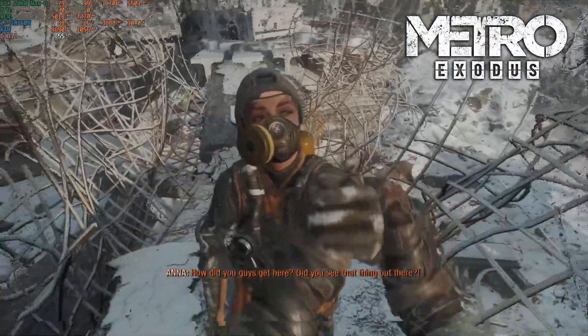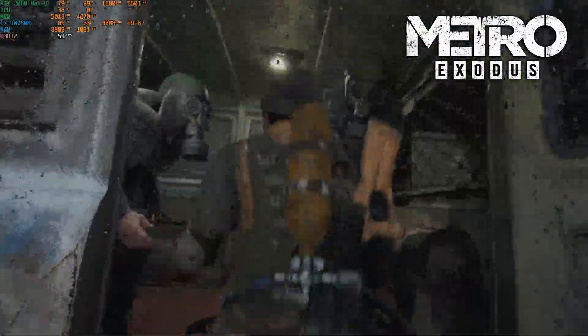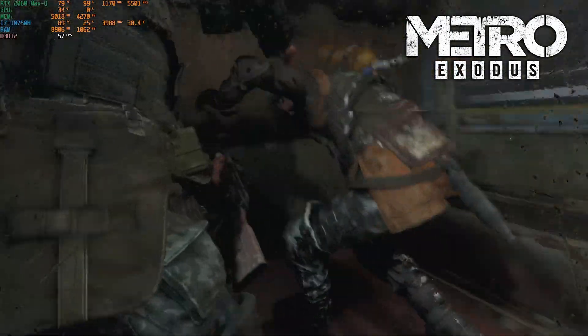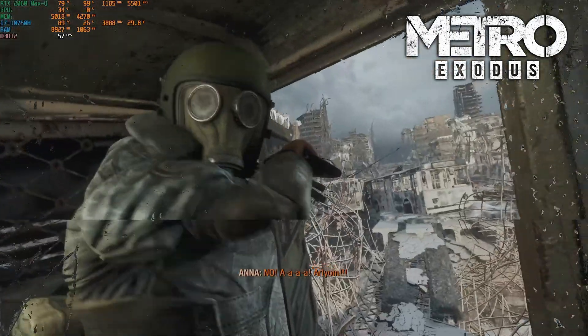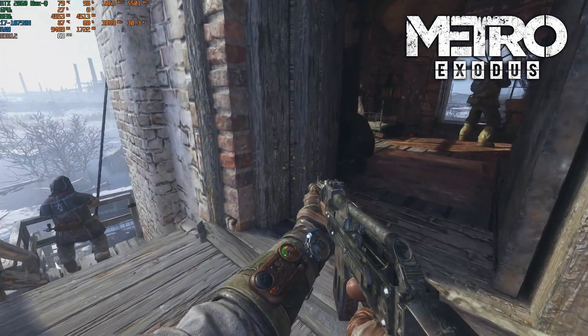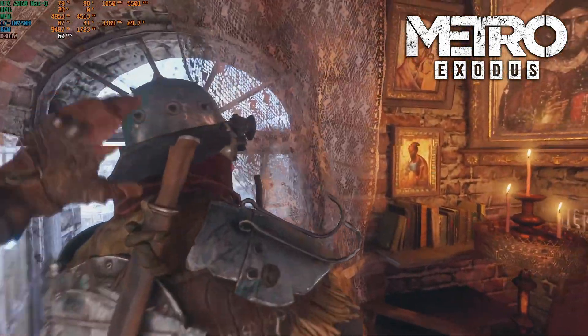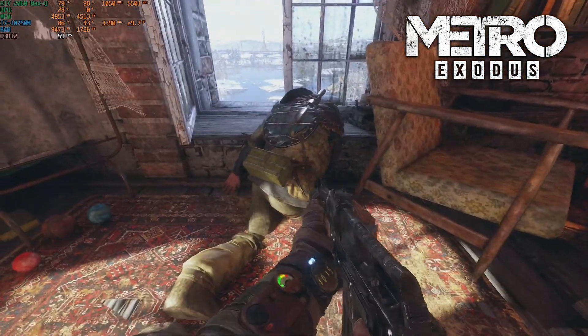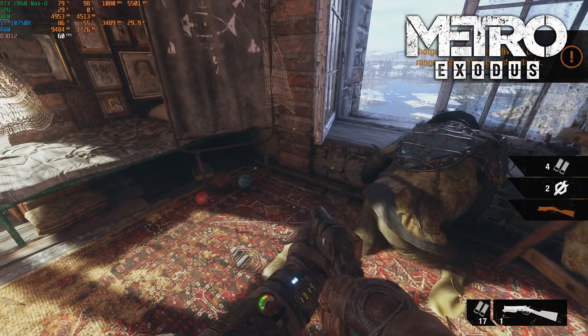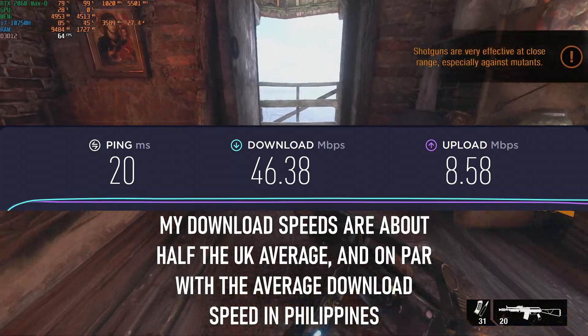4A Games seem pretty enthusiastic about the possibilities of RT, so much so in fact they released a revamped RT-exclusive version of Metro Exodus, with full ray-traced reflections, shadows, ambient occlusion and GI. From my perspective this makes comparing RT off and on pretty difficult, as it would mean having both the enhanced edition and regular edition installed simultaneously, and British internet speeds make that a pretty unappealing option.